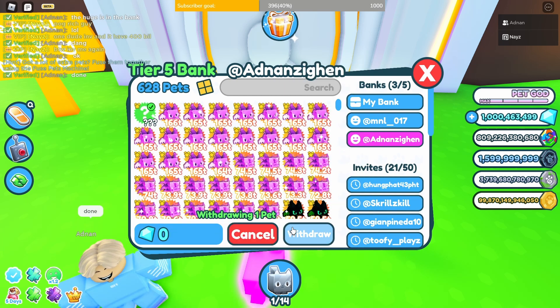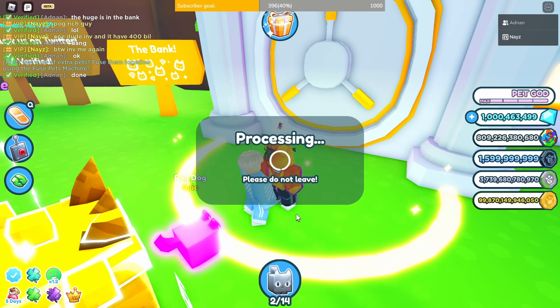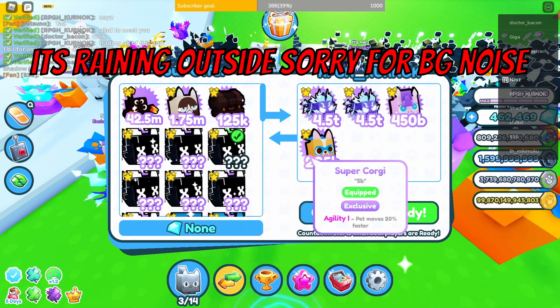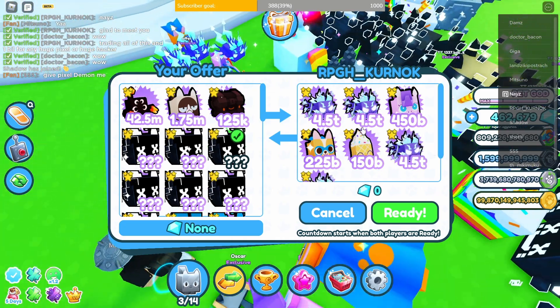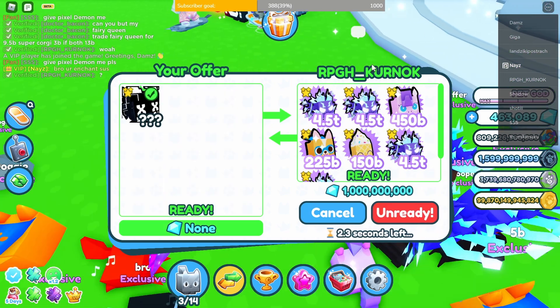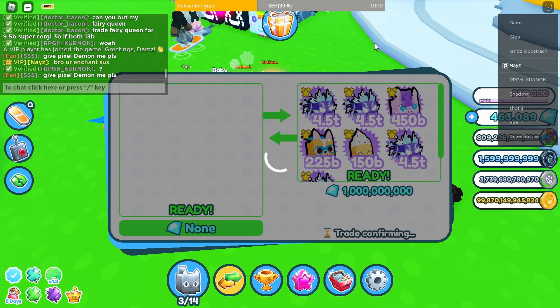The first trade is a golden huge jacket for my two normal huge jackets. This trade is over-face since the value of storm agony back then was 20 billion each, and he was giving four of them. So basically I earned 80 billion and profited 50 billion, since the huge jacket is valued around 35 billion each.